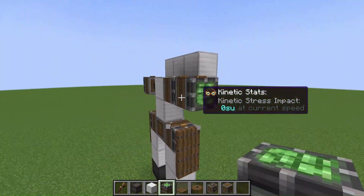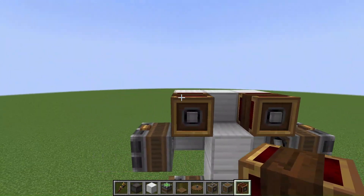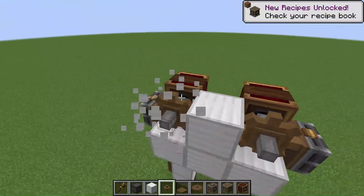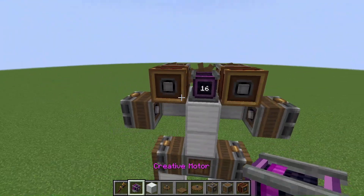Add these for each rotation point of the arm. Here are the sequenced gearshifts for controlling arms and legs. Just going to connect them to the creative motor. Some decorations, and we built it.